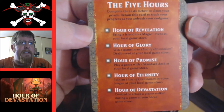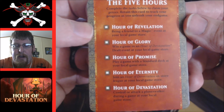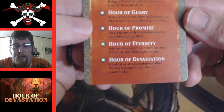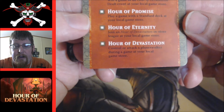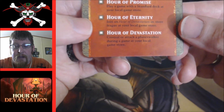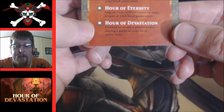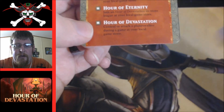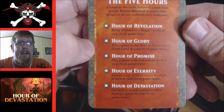Here is the trial card I was telling you about. They're calling it the Five Hours: Hour of Revelation — bring a friend to a Magic event; Hour of Glory — win a game at an Hour of Devastation draft event; Hour of Promise — play a game with a standard deck; Hour of Eternity — join an Hour of Devastation in-store league; Hour of Devastation — control or attack a planeswalker during a game.